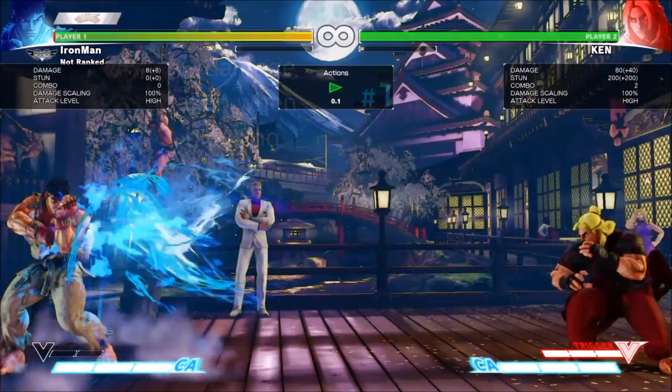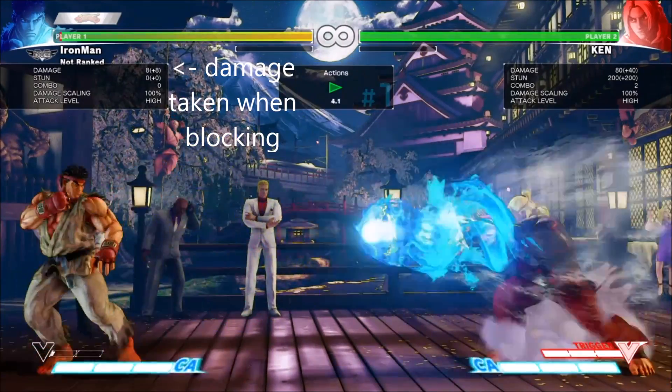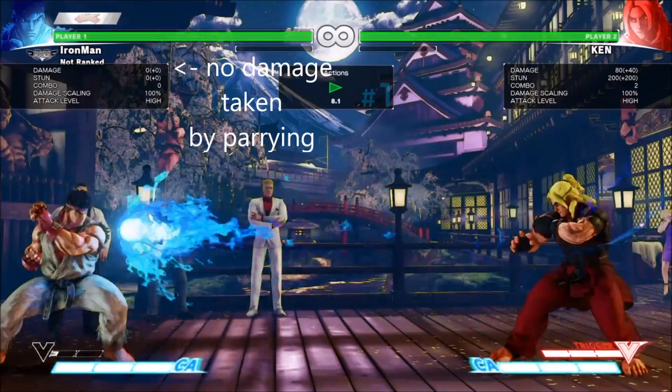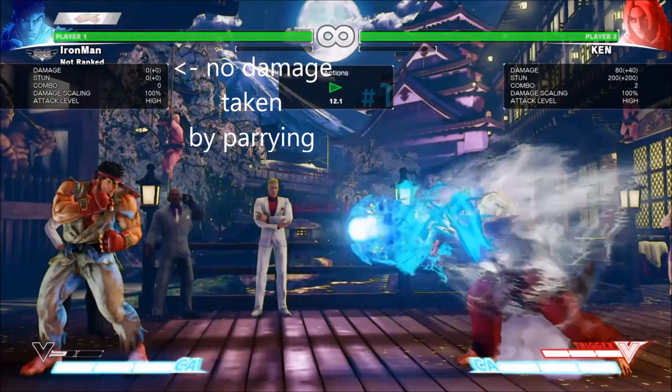For newcomers to the genre, the advantages of parrying versus blocking an attack might not be obvious. When you block an attack, your character will be dealt a small amount of damage. Parrying on the other hand could be useful because an enemy's attack will be deflected and no damage will occur.